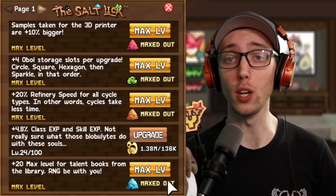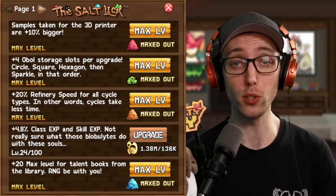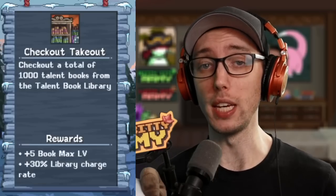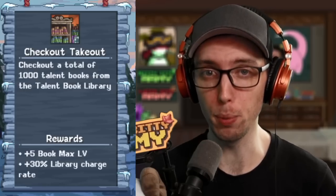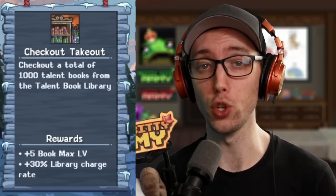The next section is where you're going to be sinking a lot of blue salts into your salt lick, which will give you a grand total of plus 20 to your max talent book — super annoying but super worth it. And of course the hardest one of all, the absolute night terror of this achievement: Checkout Takeout, which requires you to check out a thousand books and rewards you plus five maximum talent books, and also gives plus 30% library charge rate.